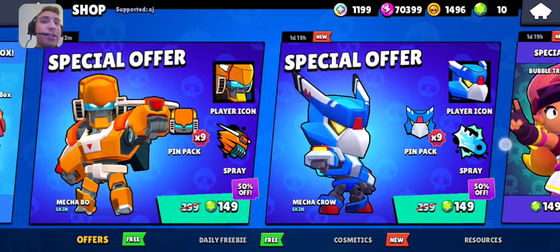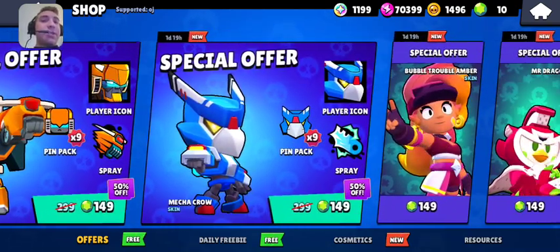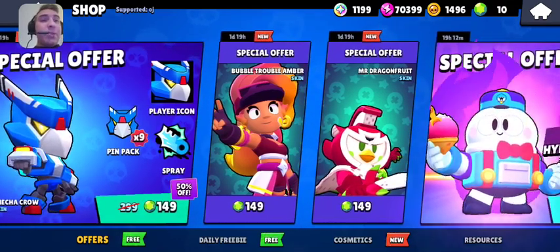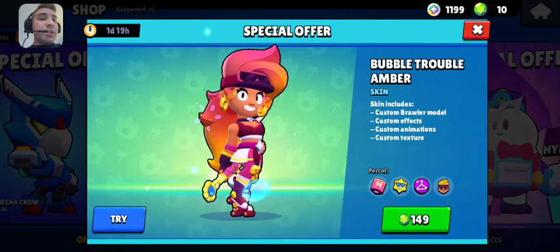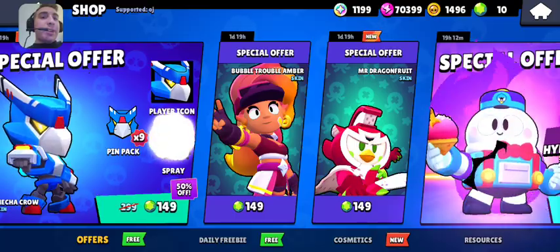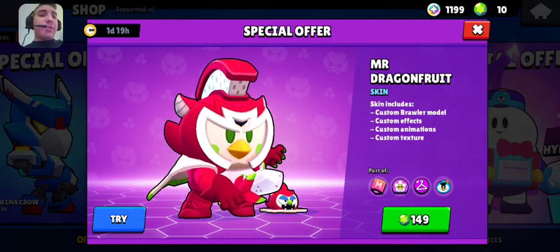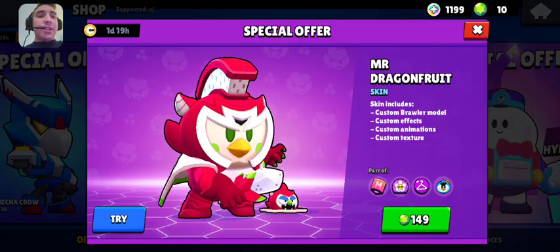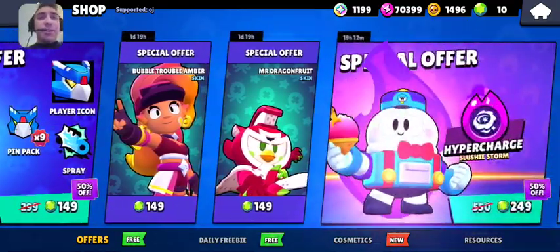Since they are Legendary, you can't get them out of Star Drops, plus they come with all the pins, sprays, and all that. We also have Bubble Trouble Amber and Mr. Dragon Fruit — these are both Epic Skins at full price right now. You can probably get them out of Star Drops. I don't think you can buy them with Bling even if you have enough. I like the Mr. Dragon Fruit one — it's got the little Dragon Fruit swords, pretty funny. Bubble Trouble Amber is decent too.